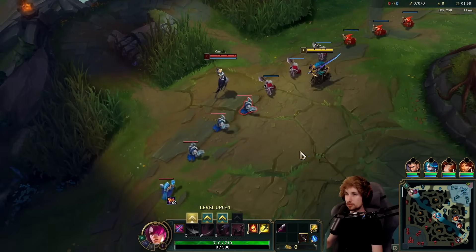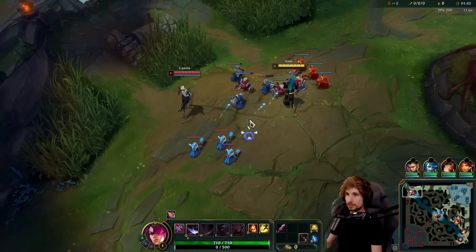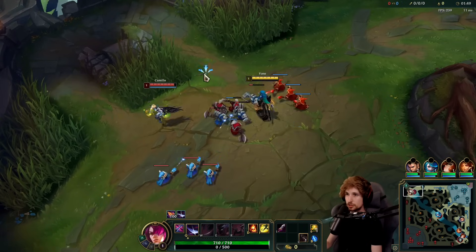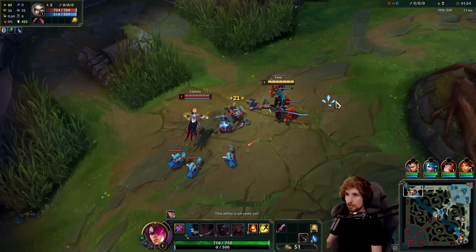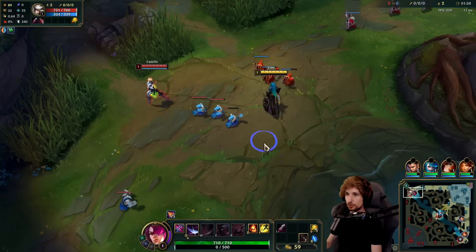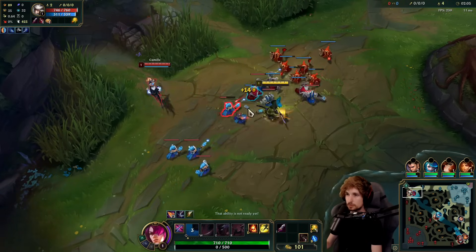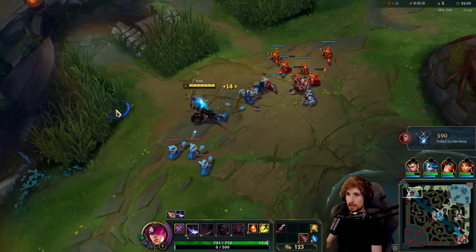The Yone-Camille matchup is really good. We can poke Camille from a mile away constantly. She only has two ways to trade me, but the second one is very risky. She can spam her W on me consistently, however I can counter that with my own W. Her second way of trading is to either hit Q on me or get a direct jump on me with E, and those are really risky because I can just all-in at that point. Very good matchup for me.